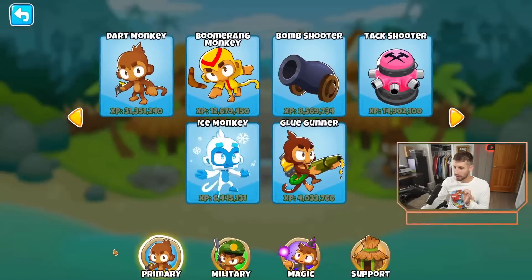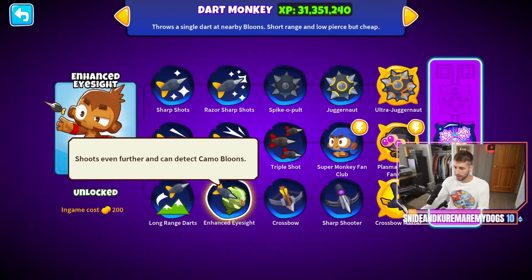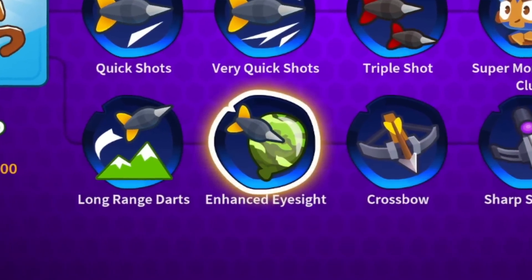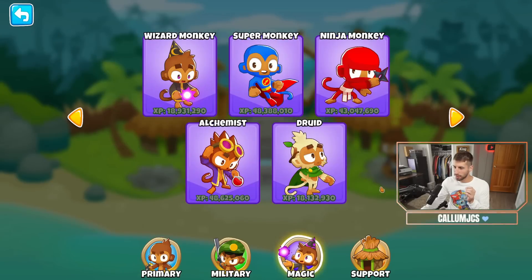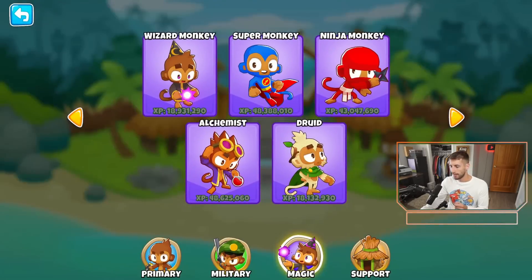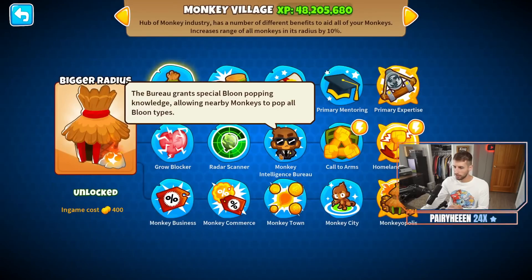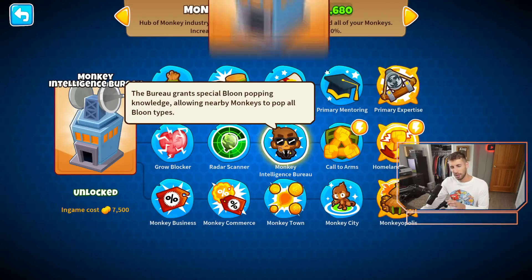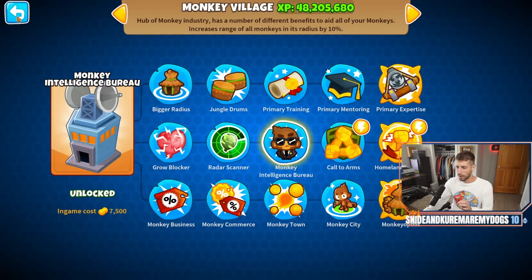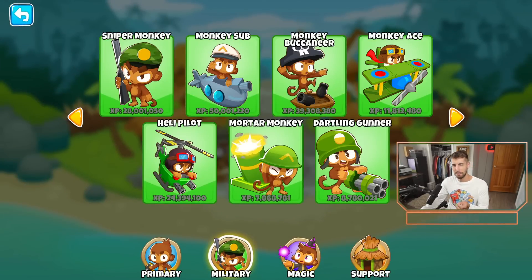I think I'm going to choose the bottom path for the primary monkeys solely because it gives us early camo detection on the dart monkey. Then for magic monkeys, I'll choose the top path because stronger stim is way too good. And then I'll choose the middle path for support, almost exclusively for the monkey intelligence bureau. I don't know if we'll be able to pop DDTs without it, so had to go that choice. And that does mean we won't be able to upgrade any military monkeys, but I'm sure we'll be fine.